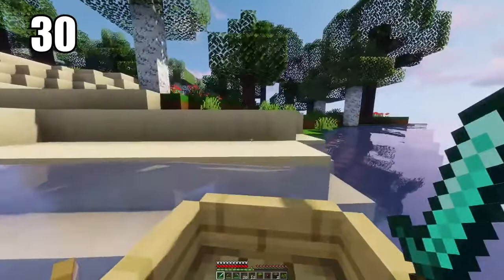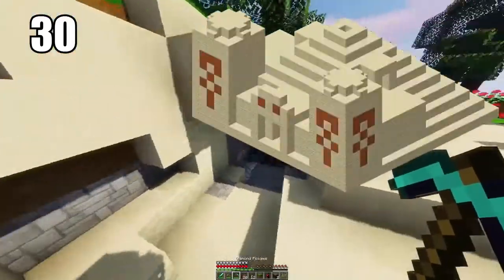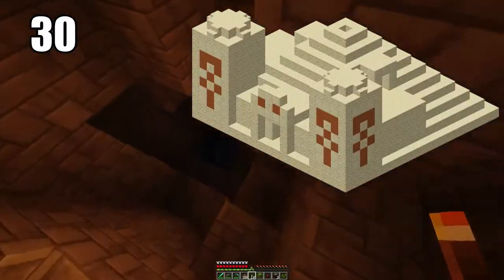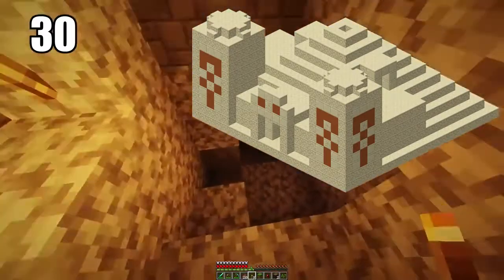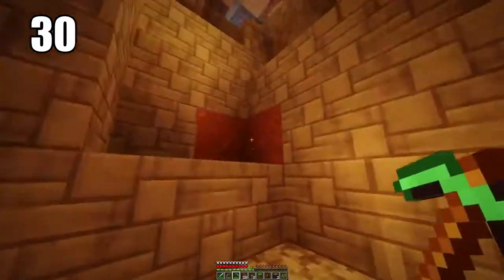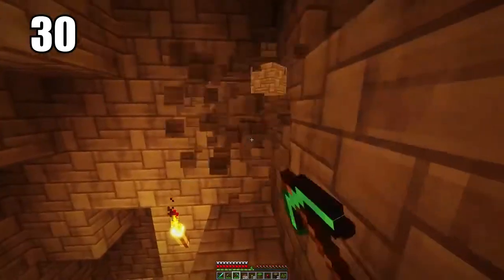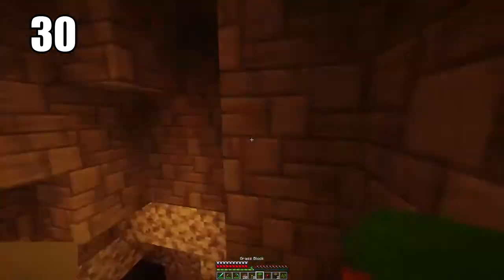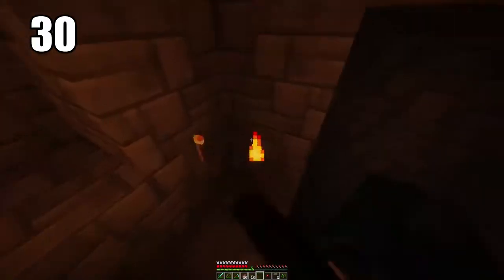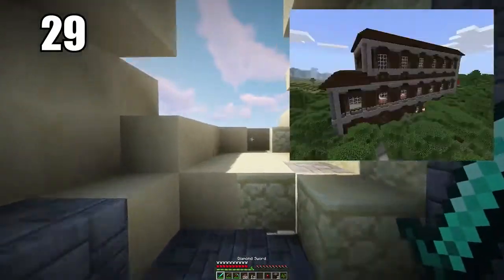Tip number 30 is looting desert temples if you're ready and know what you're doing. This is a big noob trap — it presents a chest at the bottom that looks easy to get, but experienced players know it's a trap and the whole temple will essentially explode if you fall into it. Clever players know a way around it and can get the loot, which can include saddles, horse armor, and some really rare and interesting items — though they obviously come with risk.